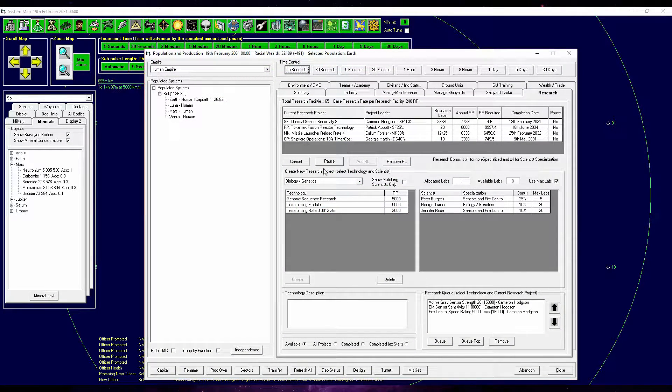But first we need to research it. These are the current researches that we have. I want to increase our thermal sensor sensitivity. Cameron Hodgson has quite the queue ahead of him — he needs to go for thermal sensors, active gravity sensors, electromagnetic sensors, and upgrade our fire control speed rating for beam fire weapons. So this guy is going to be quite busy.